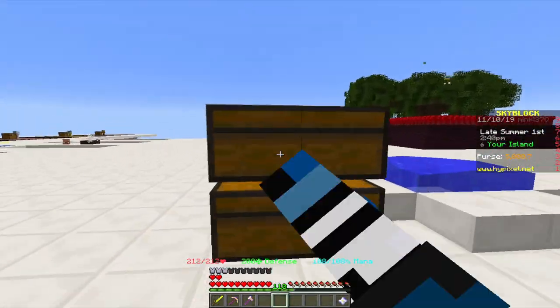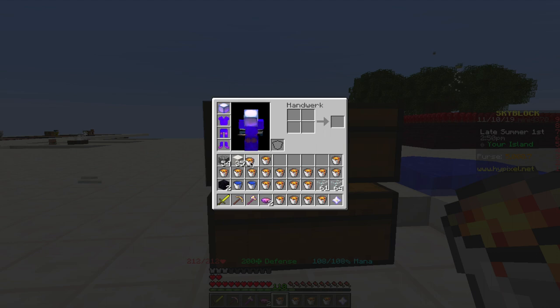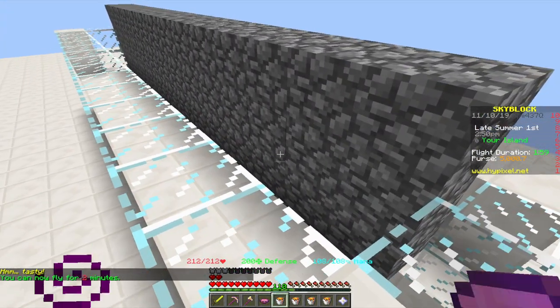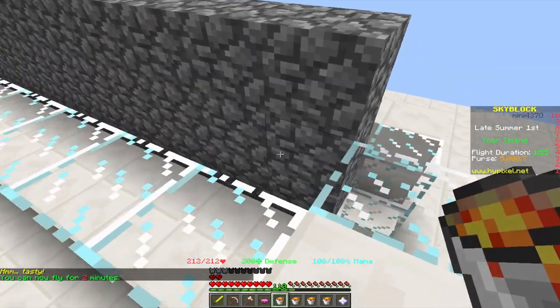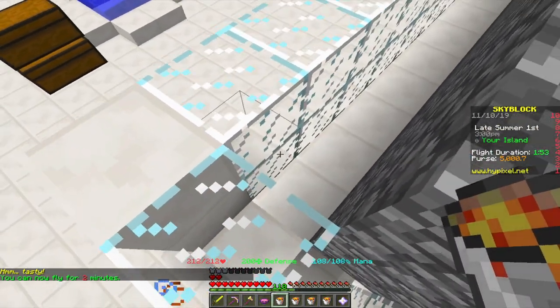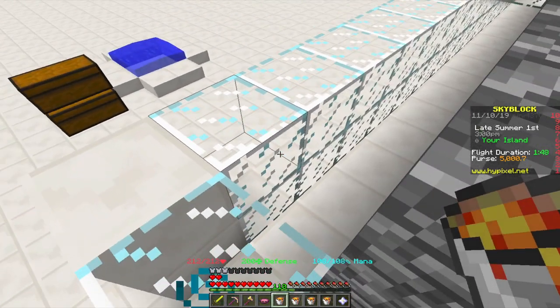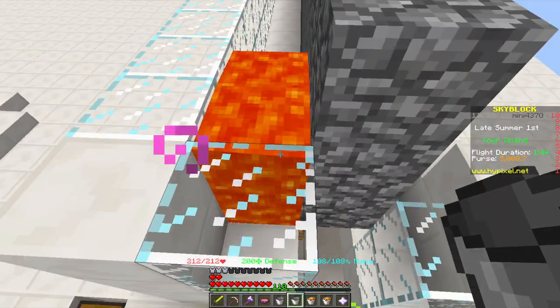Next take your lava buckets and start filling up the lava. This is the part where the mushroom soup is quite useful - you can fly up and put the lava in. If you don't have the soup you can just build yourself some ladders or a staircase here. Do not put the lava in the very bottom as that's a waste - put it on the second block and you'll see the lava flowing down.